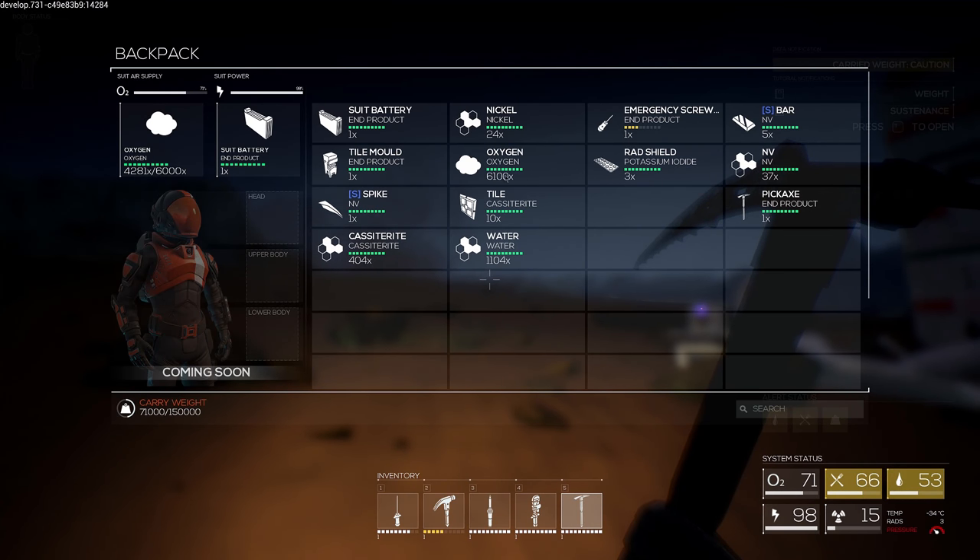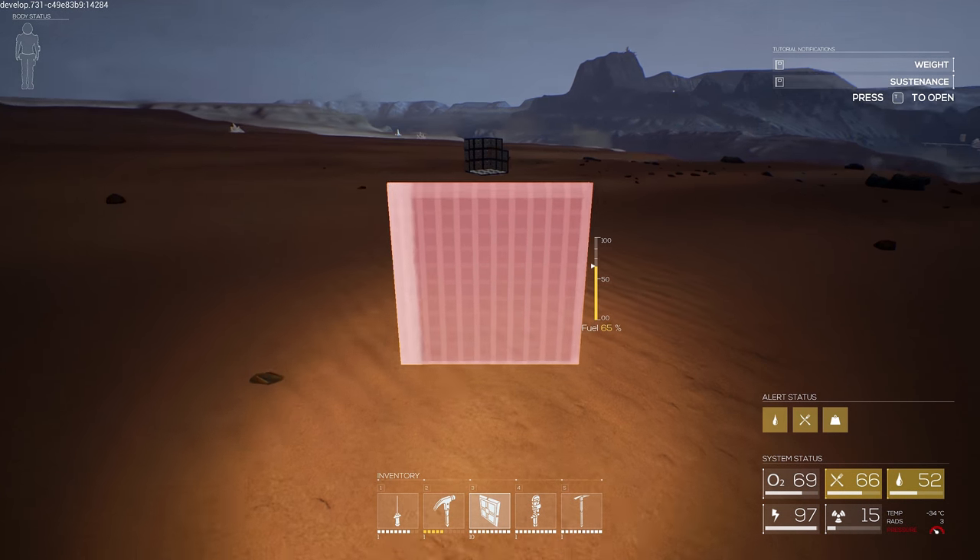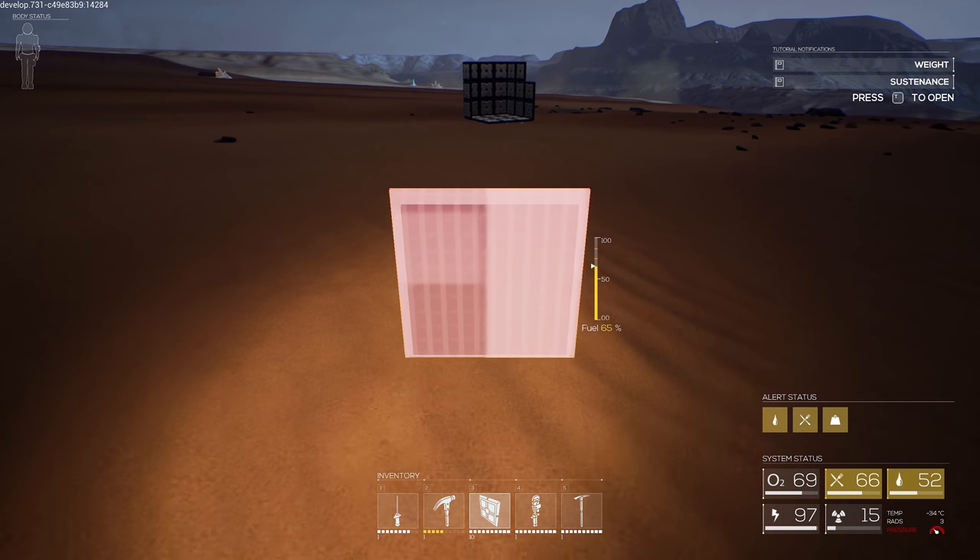I should have enough tiles. I think I got ten tiles - that should be enough. And I guess the crowbar is for deconstructing already built platforms.